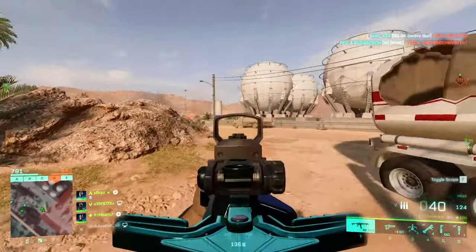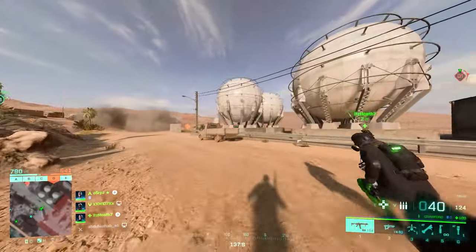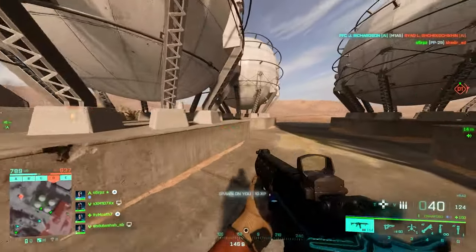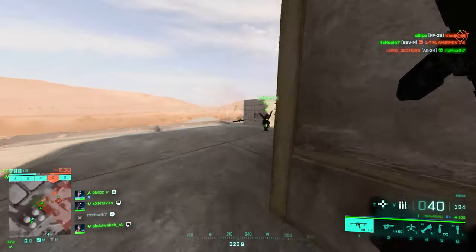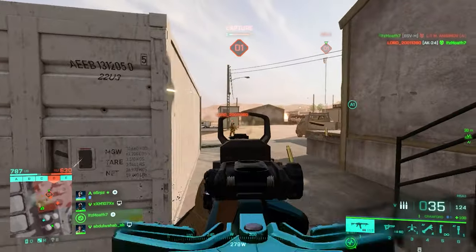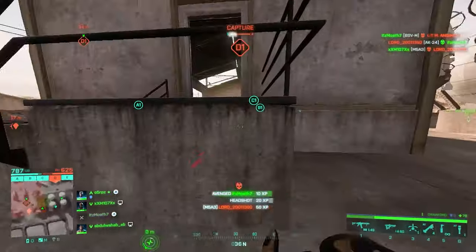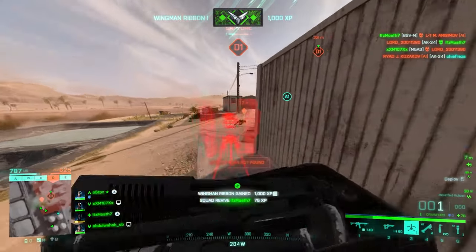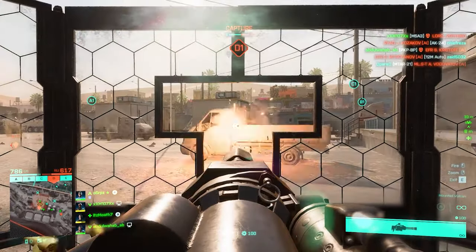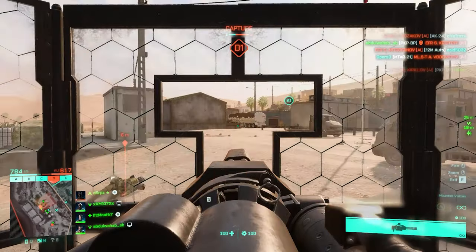This is the case for every single weapon in Battlefield 2042 with a shortened or extended barrel — it won't affect damage, it's all about rate of fire and muzzle velocity. The second slot goes to the wrapped suppressor, my favorite light suppressor. It just decreases muzzle velocity a bit with no damage penalty, so it's a solid choice.